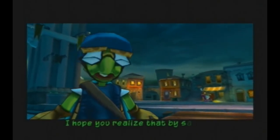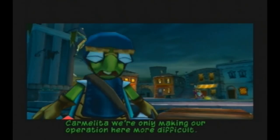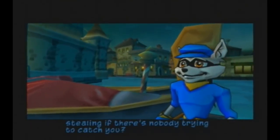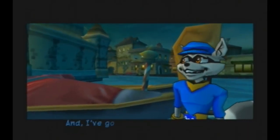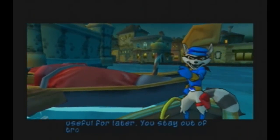I hope you realize that by saving Carmelita, we're only making our operation here more difficult. Maybe so, but what's the fun in stealing if there's nobody trying to catch you? Besides, she's helped us out in the past. That, and you've got a thing for her. And I've got a thing for her. Look, I'll stash this boat — it might be useful for later. You stay out of trouble.